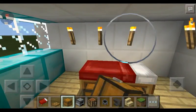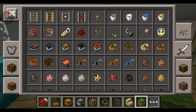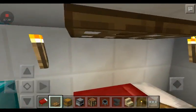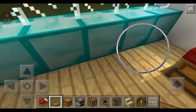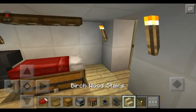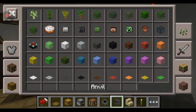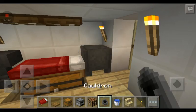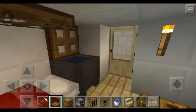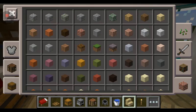You're gonna get rid of these two, then put trapdoors up here. Over here you can put an anvil — you can arrange it however you want, decorate it, it's up to you. Put in a cauldron and add water — just go crazy and decorate it as much as you want.